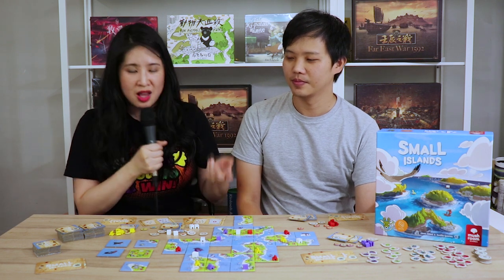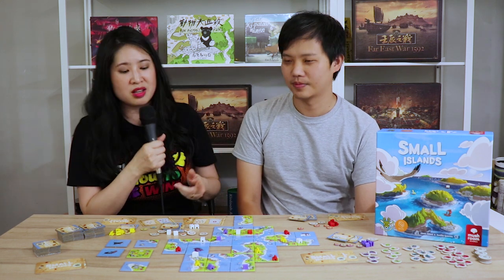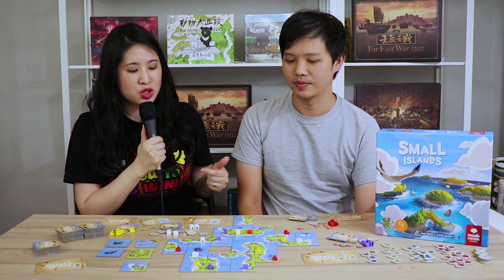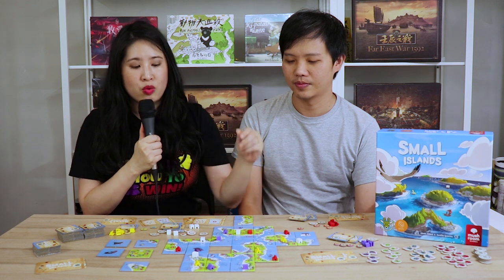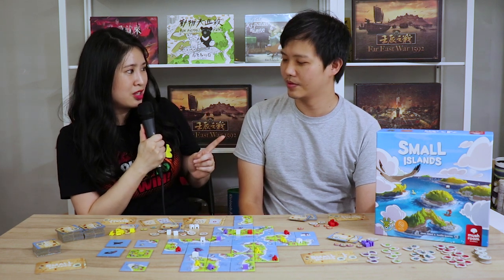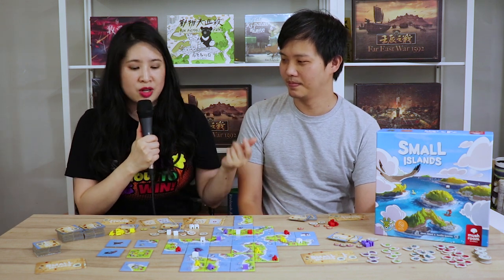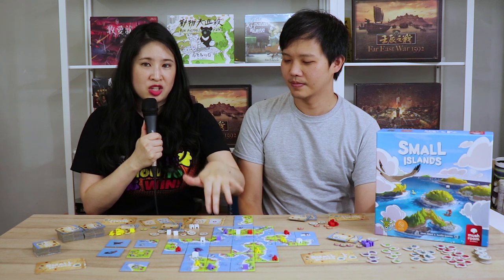Because if you connect two different islands where someone already placed a house, they won't get to score the new larger combined island. And last but not least, try to play your ship tile at the right time and the right location. You not only score when you place your ship — at the end of the game, you also score the eight tiles around it. The more anchors around your ship tile, the more points you'll get. You can also block opponents by placing particular tiles around their ship so they don't score as much as they wanted.